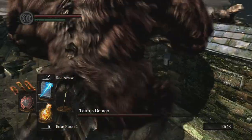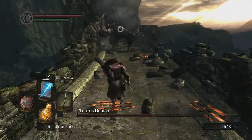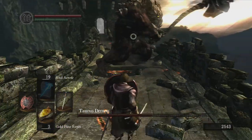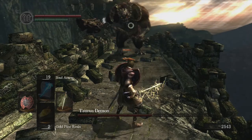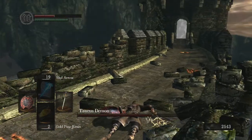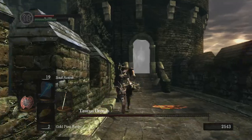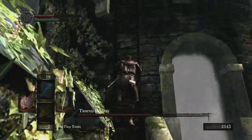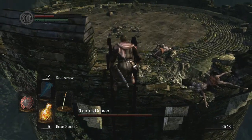If you're really close to him, a lot of times he won't hit you. Next I'm going to show you doing the plunging attacks — I'm just going to put some gold pine resin on my weapon. You're going to want to make sure he's pretty far behind you before you climb the ladder, because he will be able to hit you while you're on the ladder if you don't. I'm going to hurry and heal myself as well.